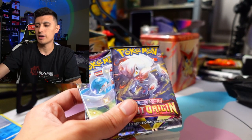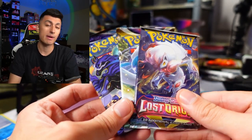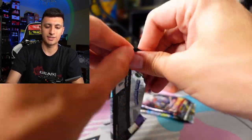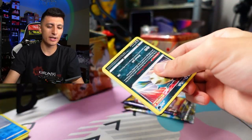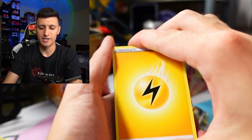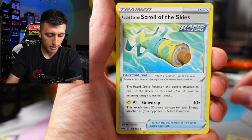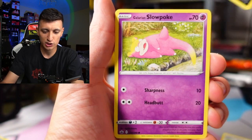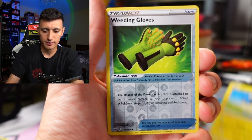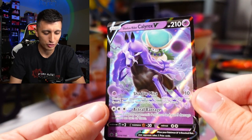We might be able to pull some extra heat. Let's start off with the Chilling Rain here for the brown tin. We have an Electric Energy, Porygon 2, Corolla, Scroll of Skies, Qwilfish, Weedle, Clavopus, Mareep, Weeding Gloves, and a Shadow Rider Calyrex V Ultra Rare — our very first hit of the day! Very happy with that. One of the most playable cards in Chilling Rain.